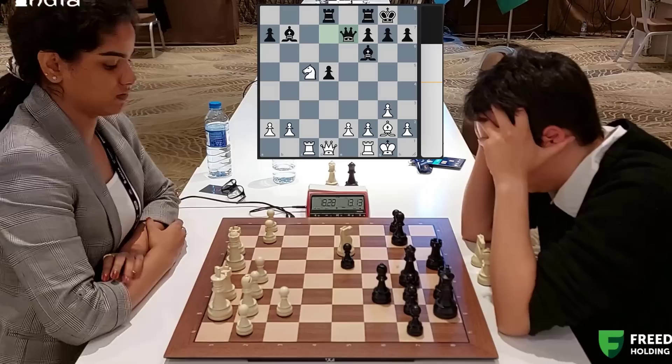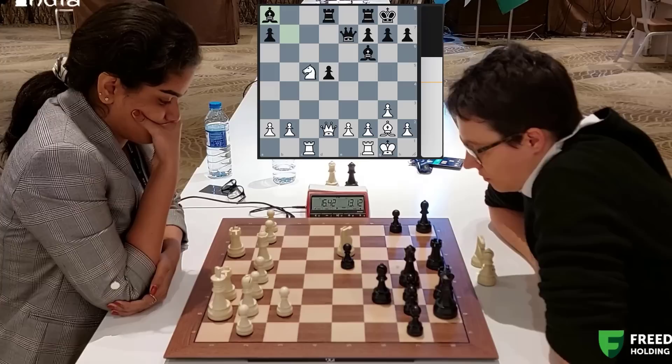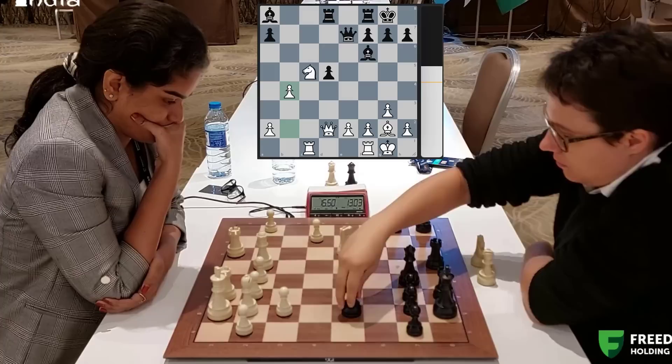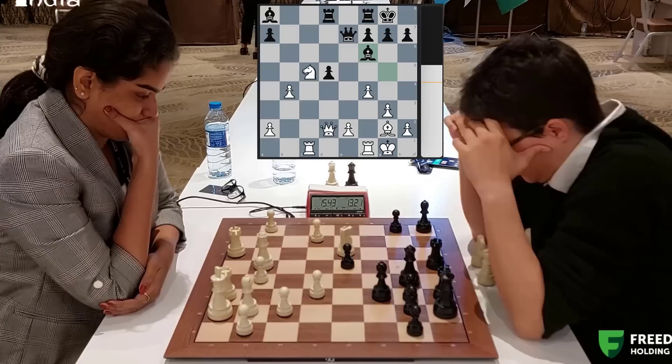Queen e7. She goes queen up to d2. White has a simple extra pawn, but it's always difficult to convert such positions in high pressure games. But if you look at the clock, Priyanka has managed her time well - it started off with 25 minutes, right now she still has more than 15 minutes on the clock. F4 played, pushing the bishop back, and now the rooks can join in the game. Rook c2 played - the idea to double up on c5.